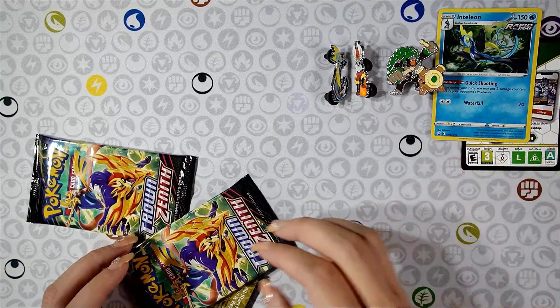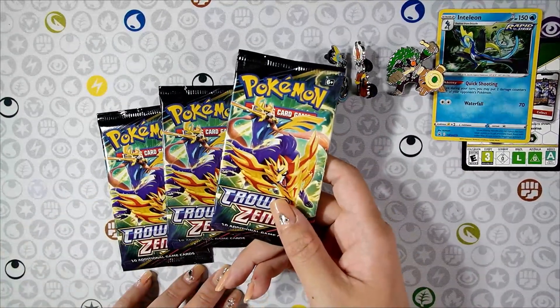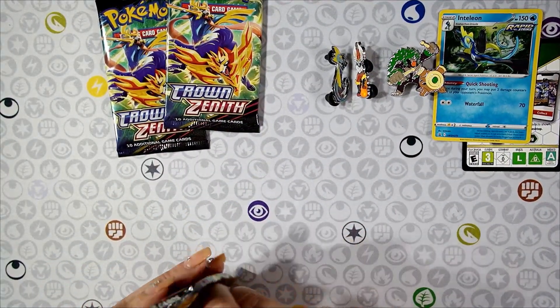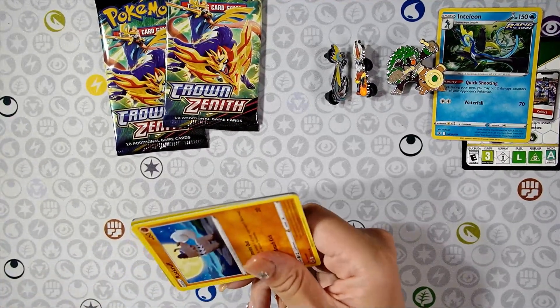I'll go ahead and leave that there. We do have three packs to open — Crown Zenith. Let's go ahead and just start digging in. Alright, first pack.